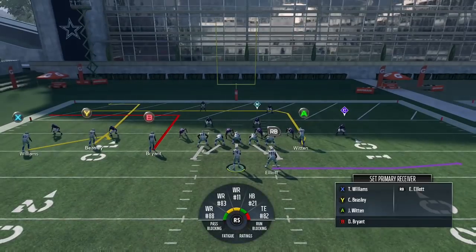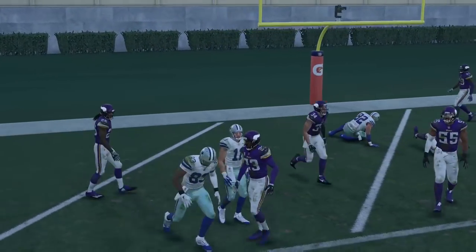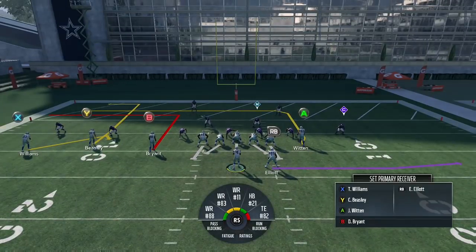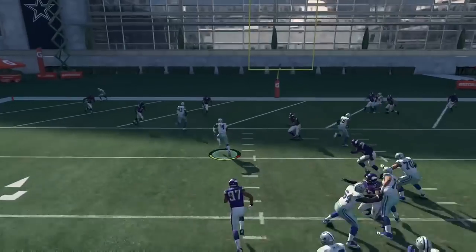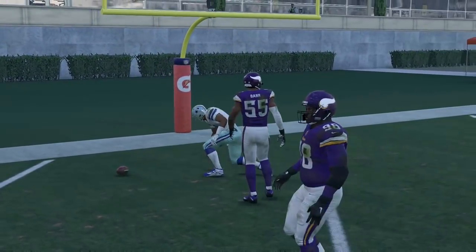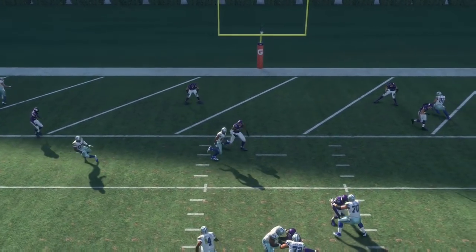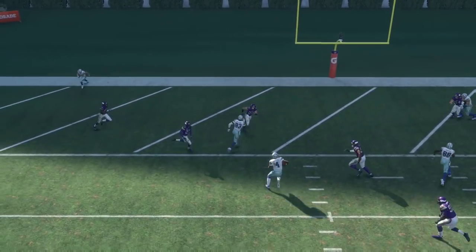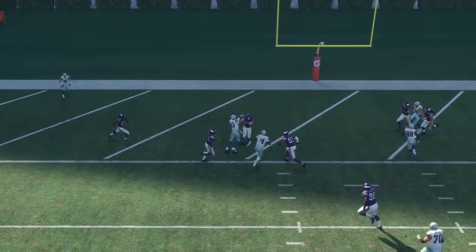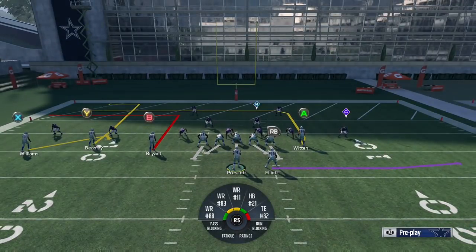Against cover 4, this is the defense that can give this play problems. The Jason Witten route is just not going to get open as well — the strong safety plays it better and Witten can get caught up when he tries to cut over the middle. If you notice cover 4 post-snap, take advantage of the little scrambling lane that opens up on the left side. The in route by Dez Bryant occupies the hook defender over the middle — Anthony Barr in this case — pulling him to the right, and then the hitch route by Terrence Williams fills in and becomes a lead blocker to block Harrison Smith. So if you see cover 4 post-snap, the scrambling lane is the read to go to, since the Witten route isn't as consistent against cover 4 as it is against cover 2 or cover 3.